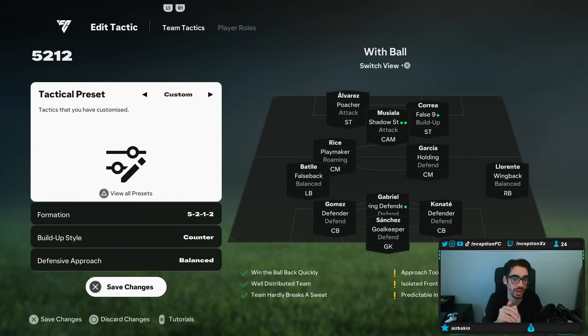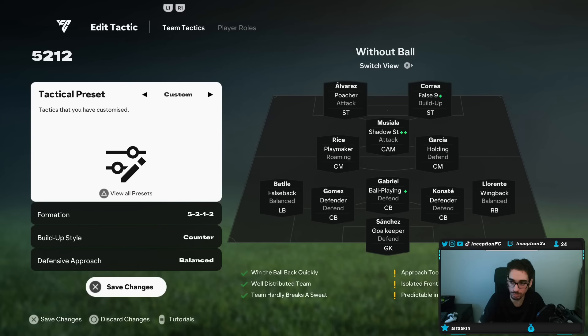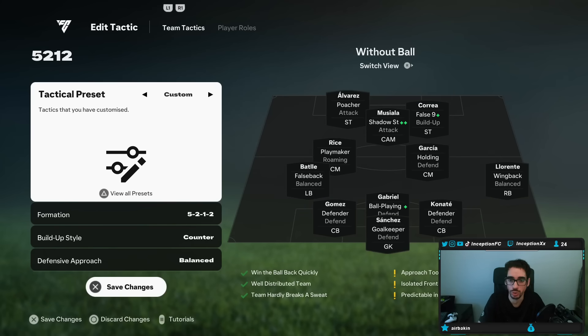You can line it up like this, which is a 5-2-1-2, and then in-game you essentially rotate it into a 3-4-1-2. It's a little crazy in that regard. You always have that sort of balance of players that can move a specific way that is incredibly helpful to work with.